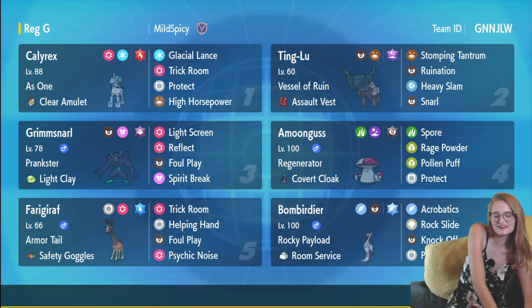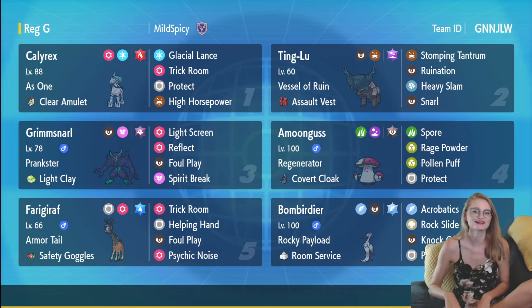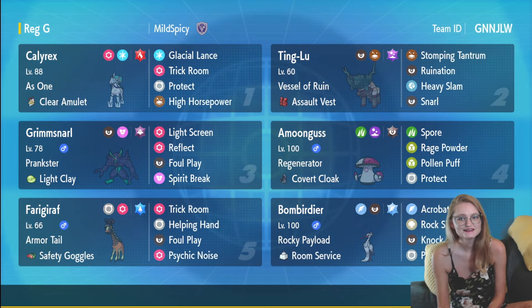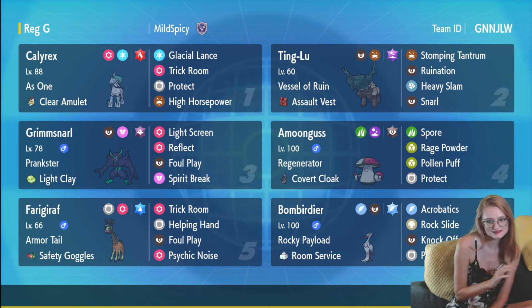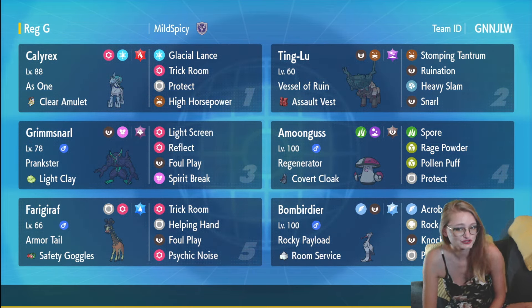Hey y'all, it's Amanda. Welcome back. Today I've got another super fun team to try out here on the Regulation G Rank Ladder. This team features Alryx Ice as its restricted mon. Pretty standard — it's the Terrifier Clear Amulet set with Glacial Lance and High Horsepower for damage, as well as Protect and Trick Room.